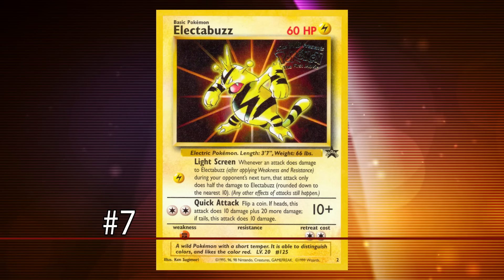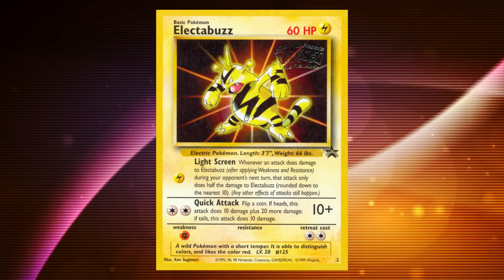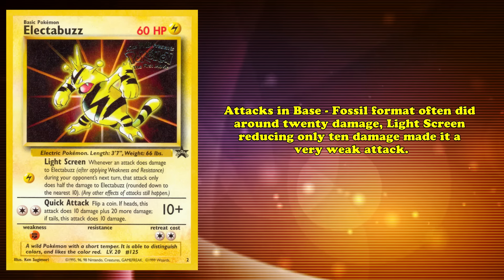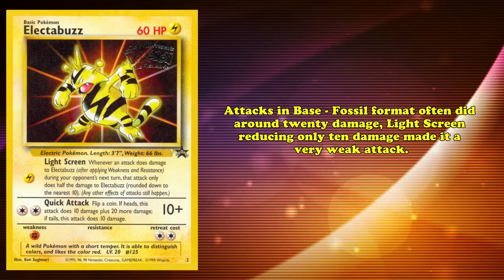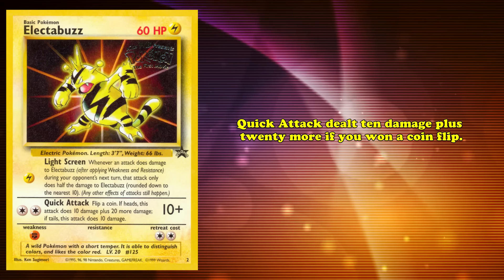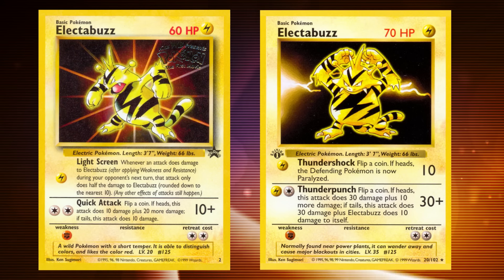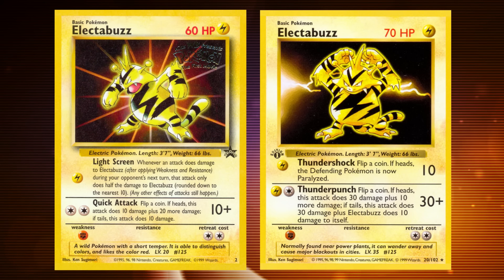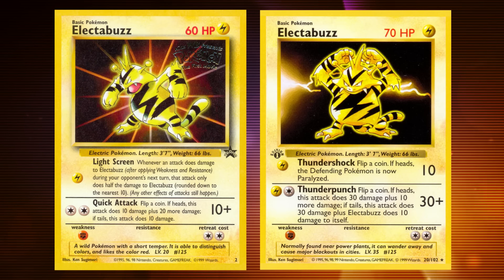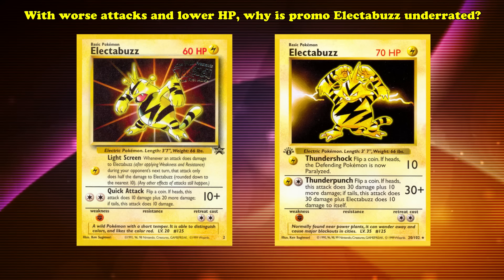And at number 7, we have Electabuzz — one of the few promotional cards allowed in the Base to Fossil format. This Electric-type Pokémon has 60 HP and 2 attacks. For 1 Electric Energy, Light Screen halves all damage dealt to this Pokémon during your opponent's next turn. With attacks in the Base to Fossil format often dealing only 20 damage, Light Screen reducing only 10 damage made it a very weak attack. For 2 Colorless Energy, Quick Attack deals 10 damage plus 20 more if you won a coin flip. In most metrics, this Promo Electabuzz is actually worse than the original Base Set Electabuzz.